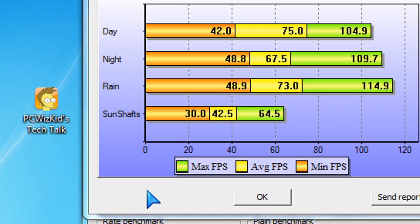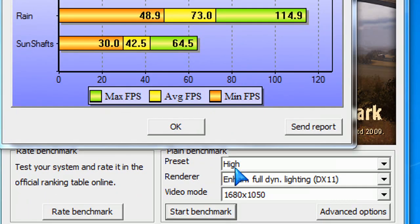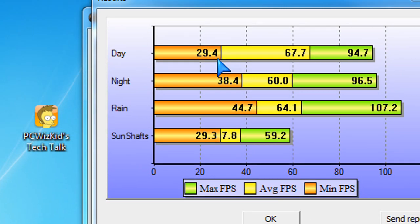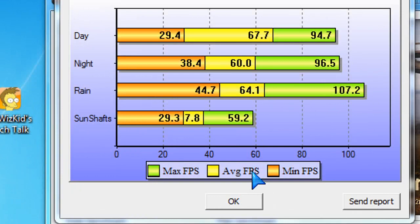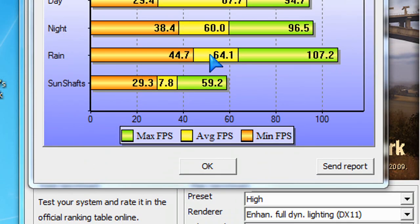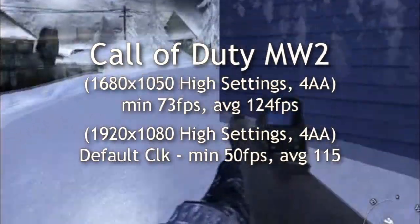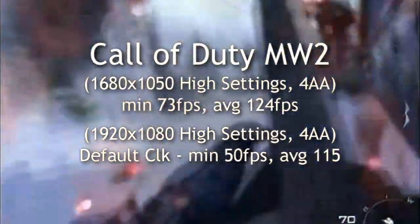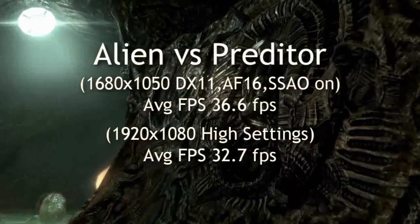When it comes to games, looking at Stalker running at 1680x1050, very good results on high settings — very smooth, no complaints there. Running it higher at 1920x1080, it's still very consistent and very smooth at those high presets. Running another older game, Call of Duty Modern Warfare 2 — I'm waiting for Modern Warfare 3 — very good results again on high settings with 4AA. No complaints if you're looking to run all kinds of first-person shooters such as that.